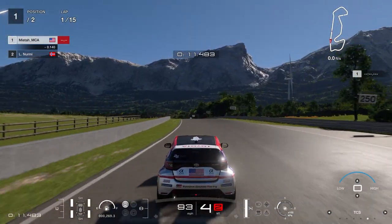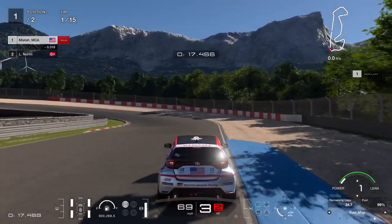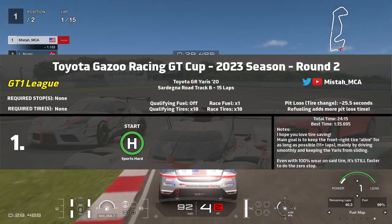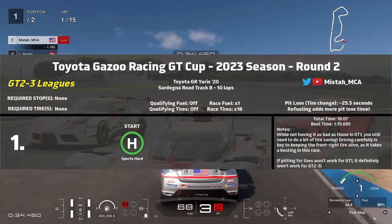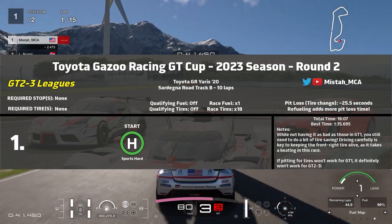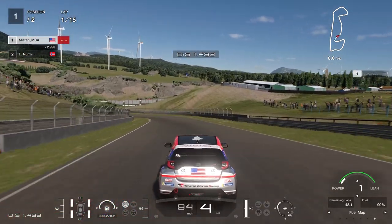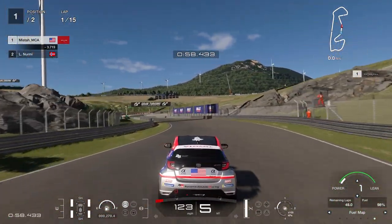This is a 10-lap race for those in GT2 and 3 leagues, and a 15-lap race for those in GT1, where fuel is x1 so fuel is not an issue at all. But tire wear is x18 and tire wear is a royal pain, especially for the front right tire, because the front right tire takes a huge beating throughout the entire race. So whether you're doing 10 laps or 15 laps, your main goal is to make that front right tire last as long as possible because this is a zero-stop race. Later in the video I will show why the one-stop will not work.